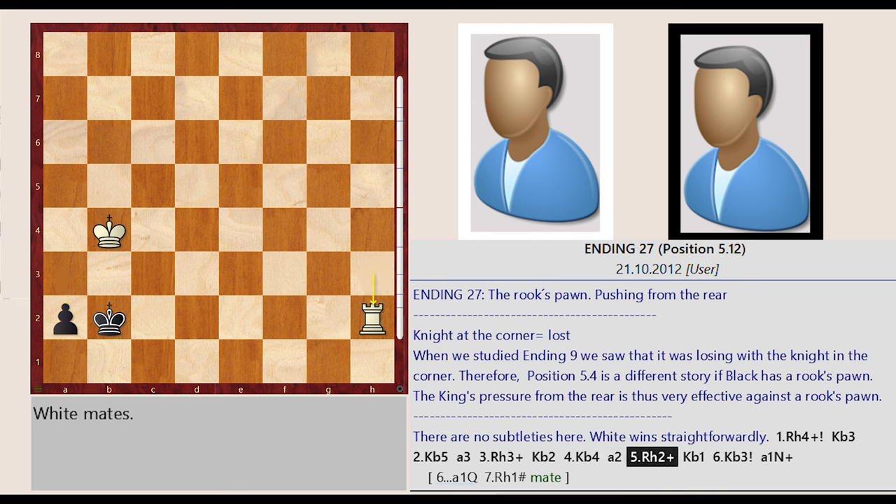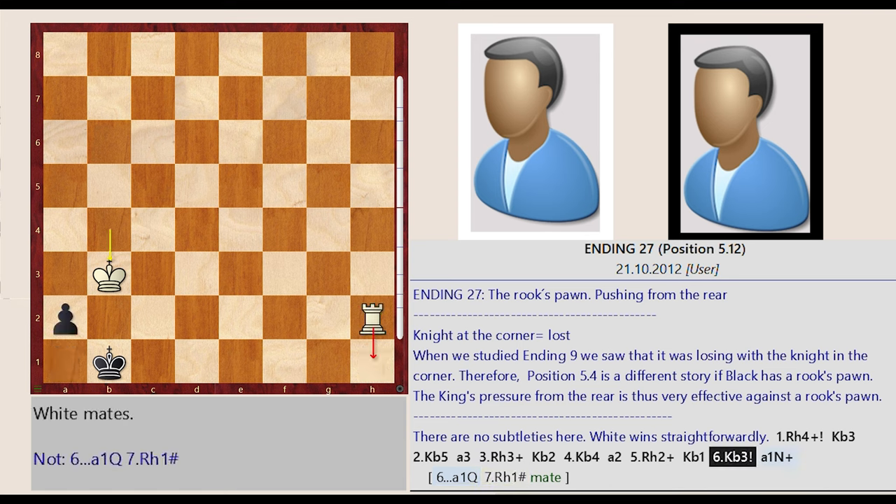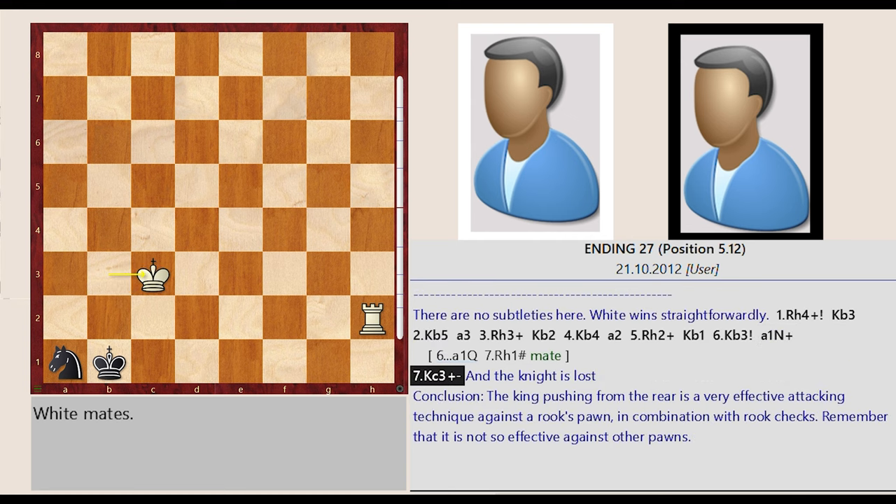Rook h3-h2. King b2-b1. King b4-b3. Rook h2-h1, mate. Alternatively, a2-a1, King b3-c3, and the knight is lost.